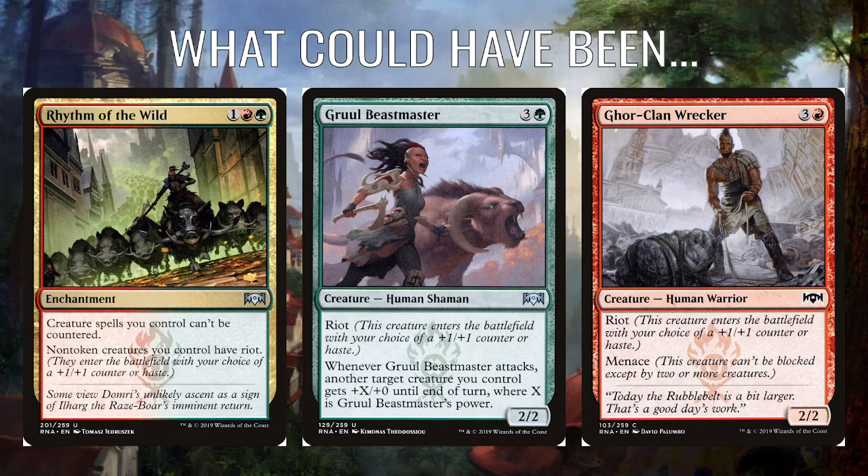Let's quickly talk over what could have been included — we whizzed through that pretty fast because it was very straightforward; it's red-green aggro, which we haven't had in a good long while. Rhythm of the Wild — 1, a red and green enchantment — your creature spells can't be countered and your non-token creatures have Riot. I think Riot can stack, similar to how Flanking stacks, so creatures could double Riot — obviously there's no point choosing Haste twice, but correct me in the comments if I'm wrong.